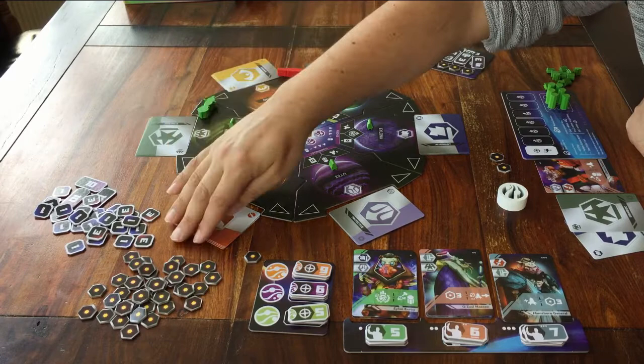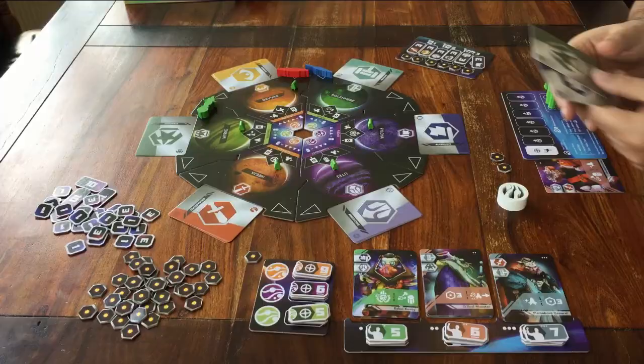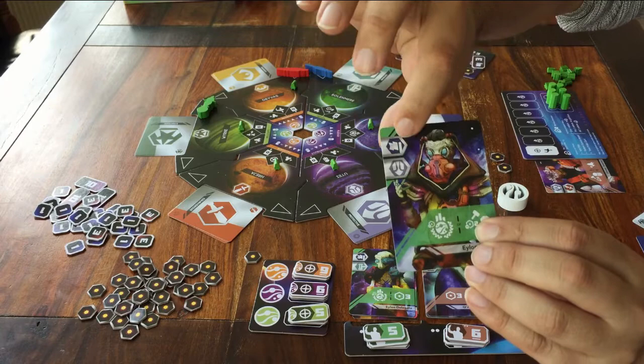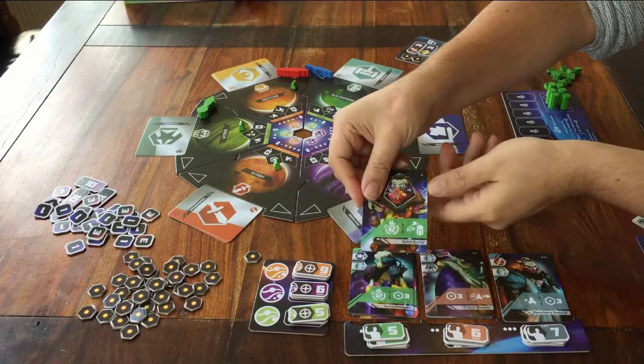The first one is Davas. When you go here, you can pay two cards to take a senator, and then some points. If you look at these senators — these cards with aliens on them — you can see it shows two cards. That means you have to pay those two cards, and then you can take the card. When you take the card, you can also take the point token that's right under the card. Go to Davas, pay cards, take a senator, and the point token.